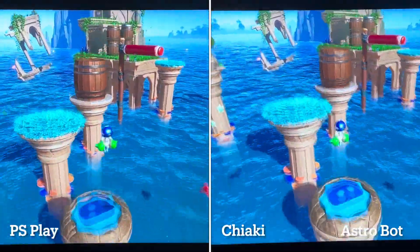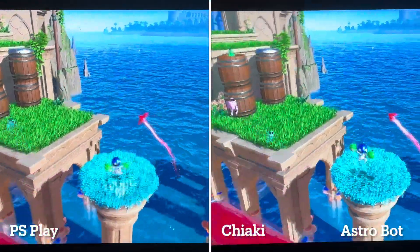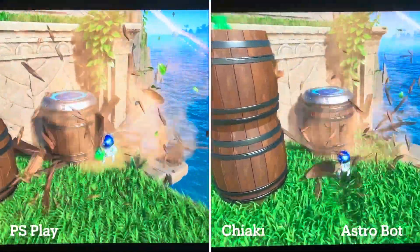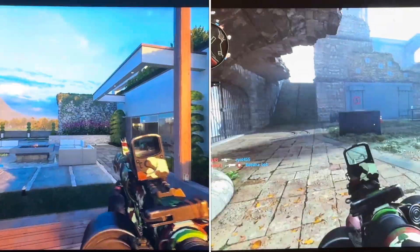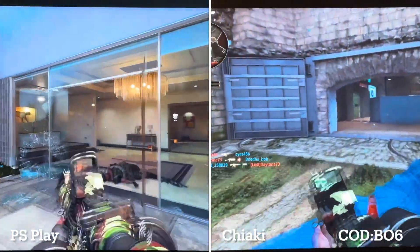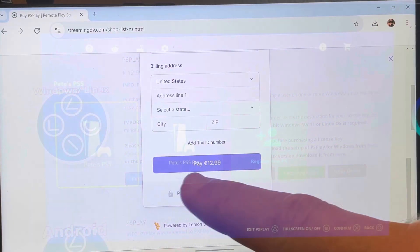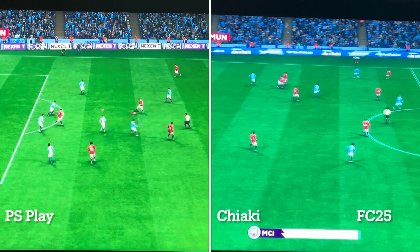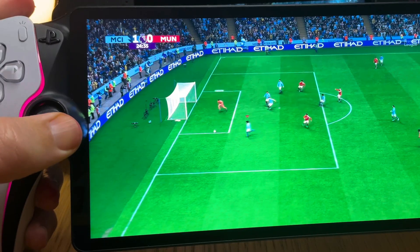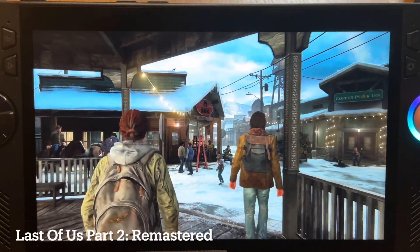Chiaki and PS Play are both amazing apps to help us remote play our PS5 console to our ROG Ally, Ally X, or any PC gaming handheld. Having recently just got the PS5 Pro, now is the best time to find out which one is the absolute overall winner in five key areas: price, ease of use, features, amount of lag, and visual quality and performance. We'll also see how they compare to the PlayStation Portal and I'll share which one I prefer using.